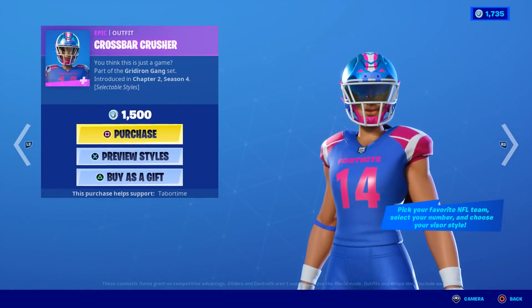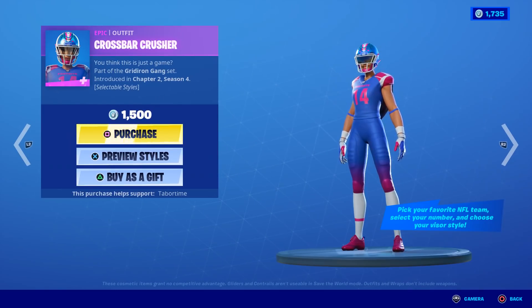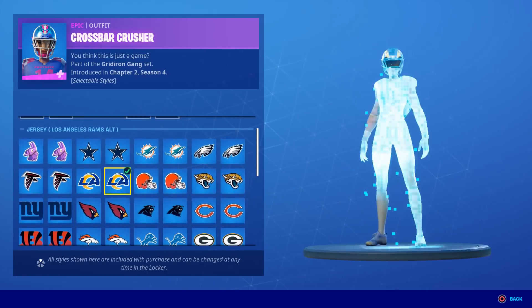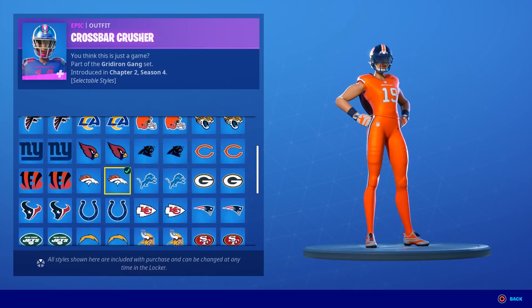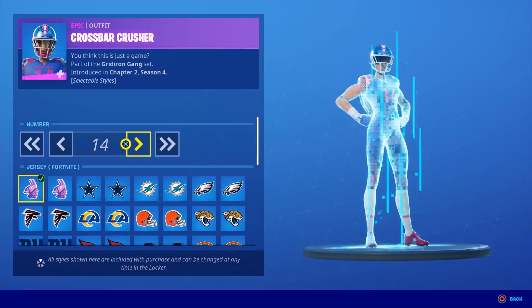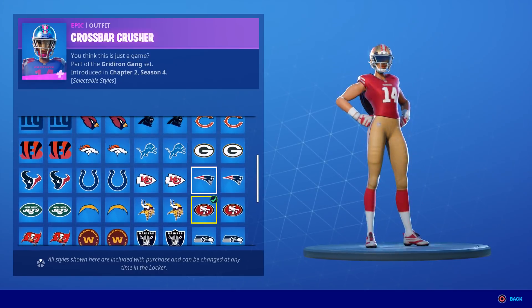It says pick your favorite NFL team, select your number, and choose your visor style. You can change the number to anything you want, and each team has two different jerseys — pretty sweet. I love the Broncos colors.